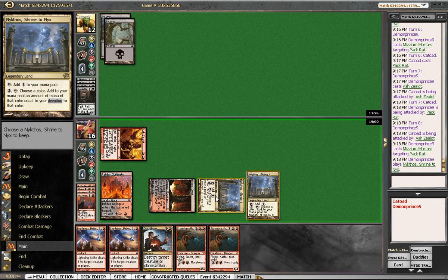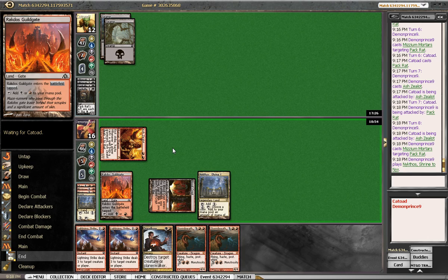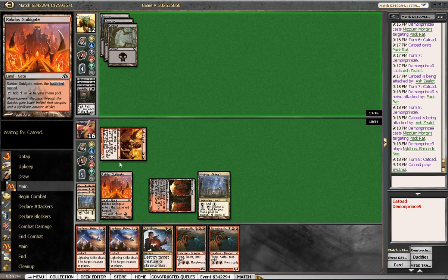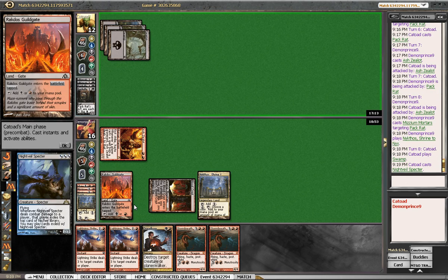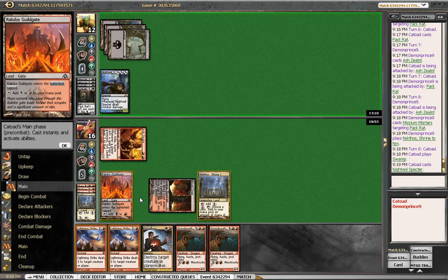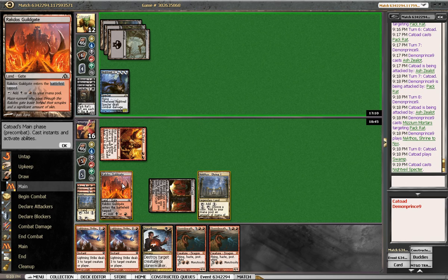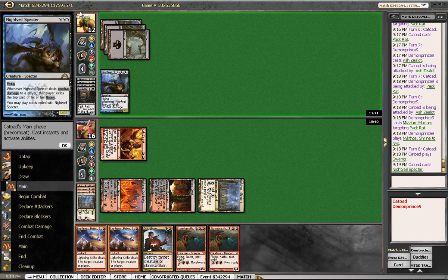Play Nykthos, choose Nykthos to keep — we want to keep this one. We're going to Lightning Strike him, recur Phoenix, bring him to nine. This is a weird game — we're both stuck on lands. We'd strike this. It's virtually the same thing. We want to save Dreadbore for the big thing. So that's going to eat a Strike sooner or later. If we strike him we get back the Phoenix.